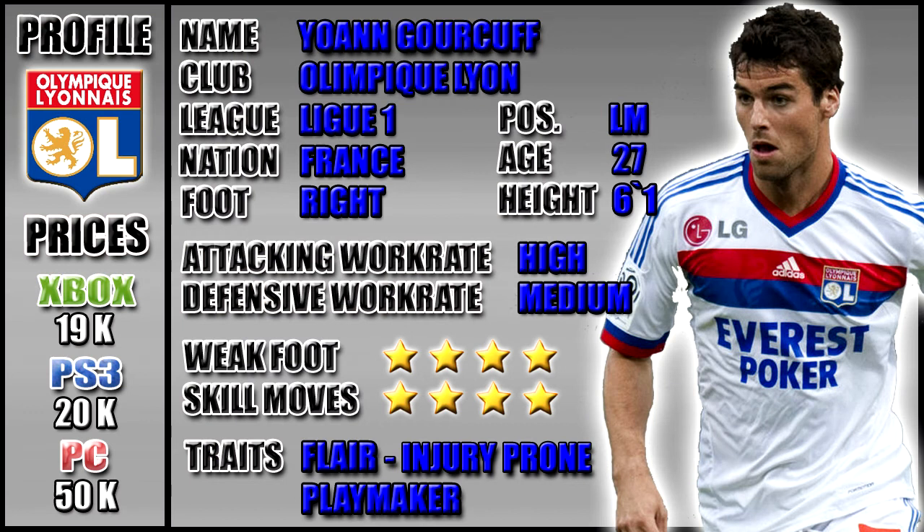Johan Gorkov plays for Lyon in Liga 1. He's French, now a left midfield. He's 27, 6 foot 1, right footed, high attacking work rate, medium defensive work rate, 4 star weak foot and 4 star skills — down from his usual 5 star. His traits are Flair, injury prone, and playmaker.